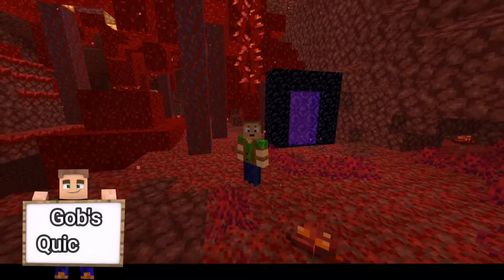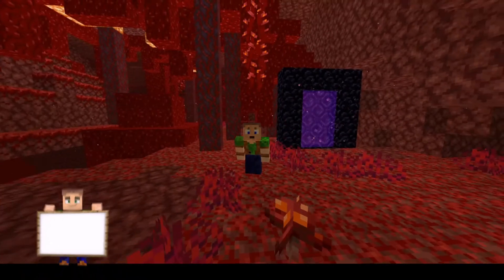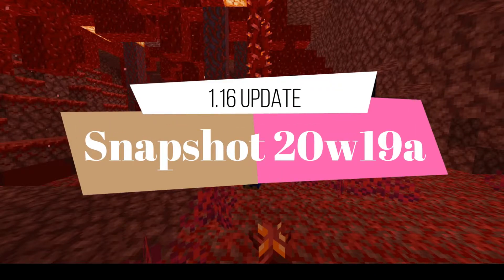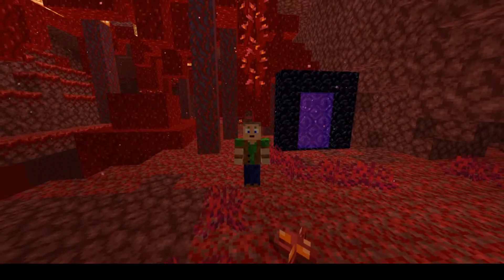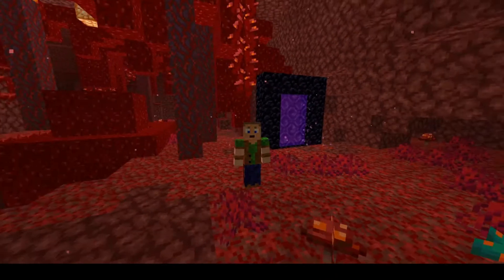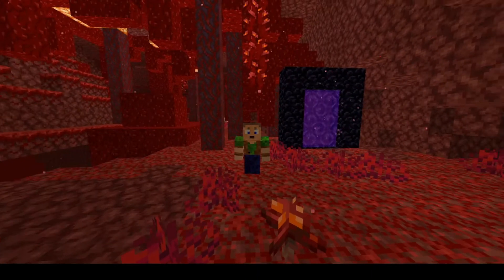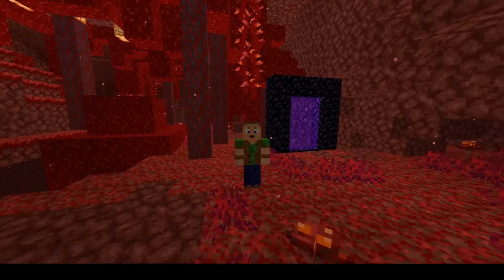G'day gamers, Gob here. Welcome back to Gob's Quickies. Today is snapshot day and Mojang has brought out another snapshot — the 20W19A snapshot for the 1.16 Nether update. This is a much smaller snapshot with only a few little tweaks and changes, which suggests to this little brown duck that 1.16 is getting ever so near. So let's go check it out.